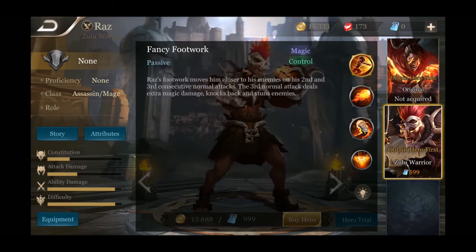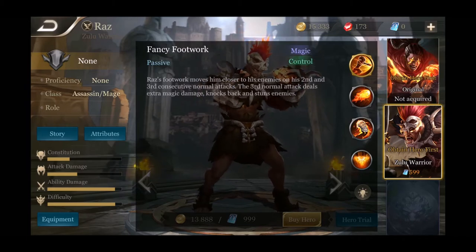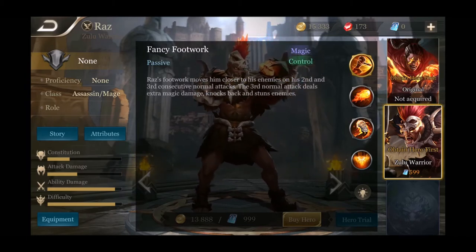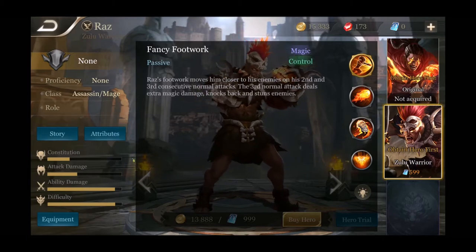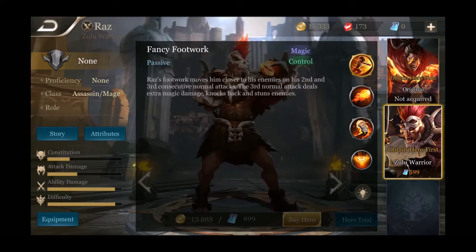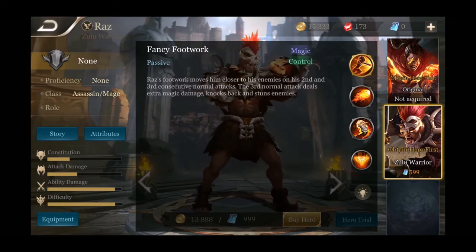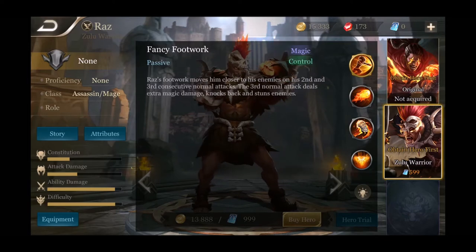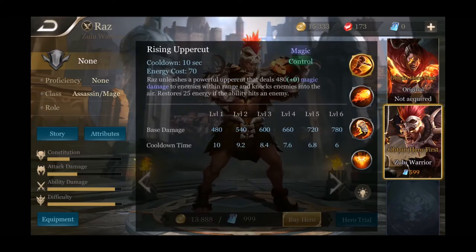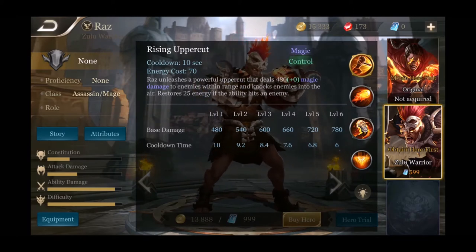Razz's passive is Fancy Footwork — his footwork moves him closer to his enemies on his second and third consecutive normal attacks. The third normal attack deals extra magic damage and knocks back and stuns enemies. Think about that — essentially every third attack he's gonna stun somebody. That's pretty insane, pretty legit. He's really strong.